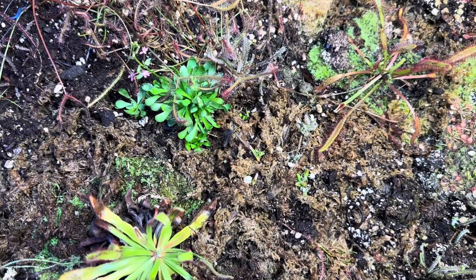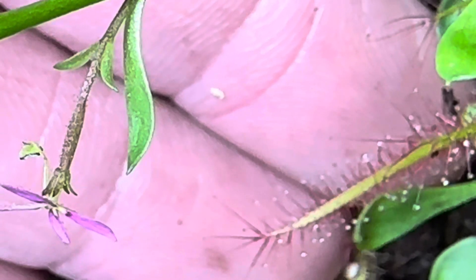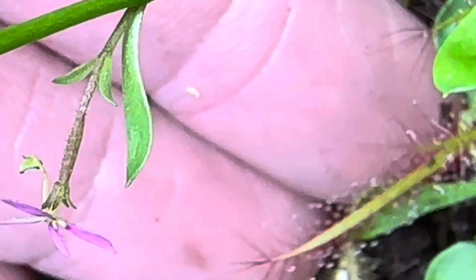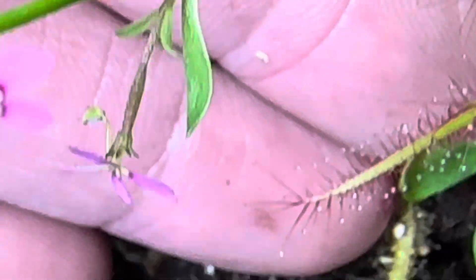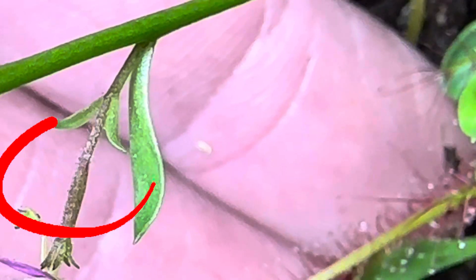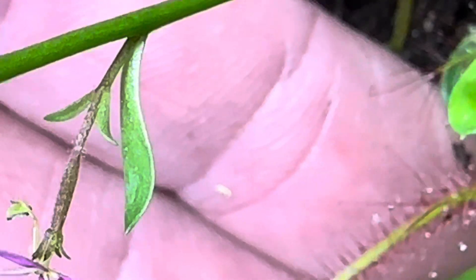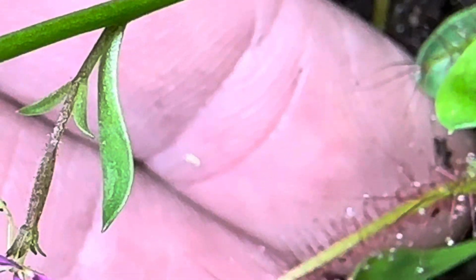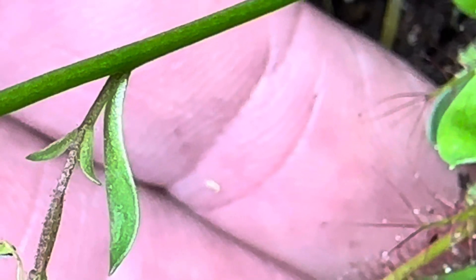I'm going to try to get in closer and show you some pictures up close. I've got my camera on three times zoom — these flowers are absolutely minuscule. This is a new Stylidium plant so the flower stalks will be much taller, but right now these are probably the size of peppercorns. You can see the little tiny hairs sticking off from the bud and the back of the flower.